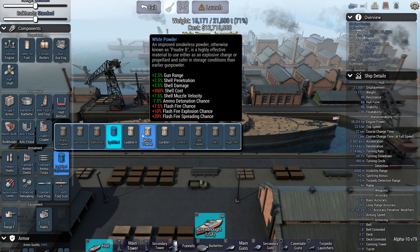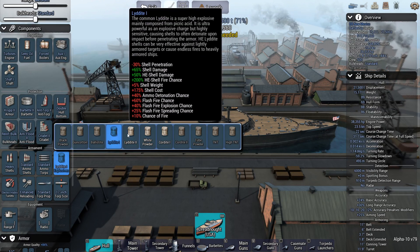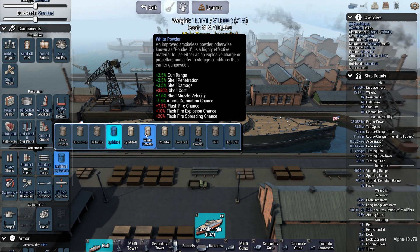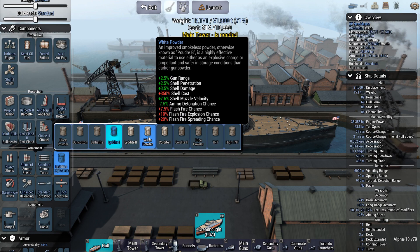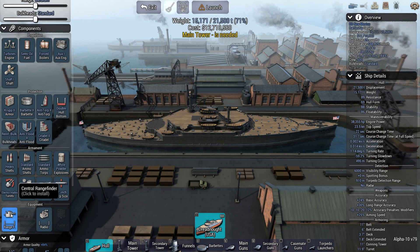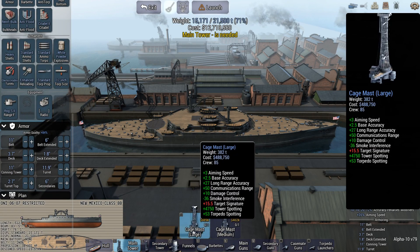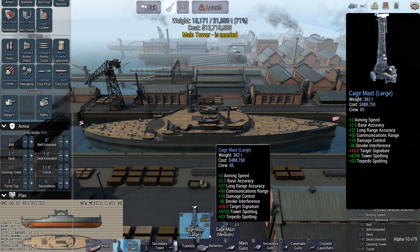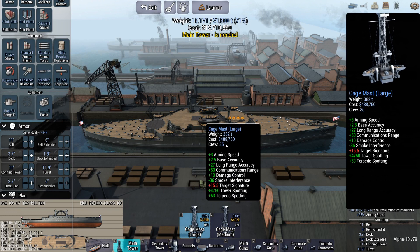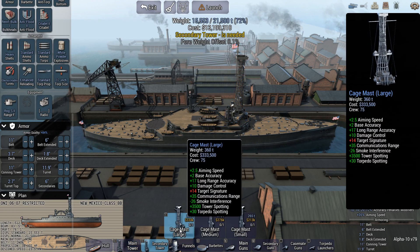I'm going to go with heavy shells. Got to increase this stuff right here. That's just a lot of flash fire it looks like — a little bit less, but still a lot. White powder looks like the lowest. I've got to get myself a rangefinder. Main tower. Do I go with a bit of weight savings or not?